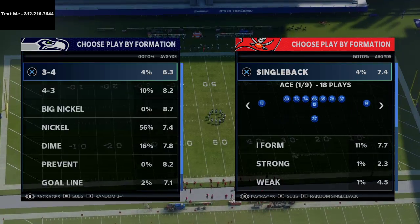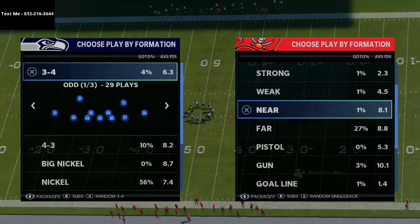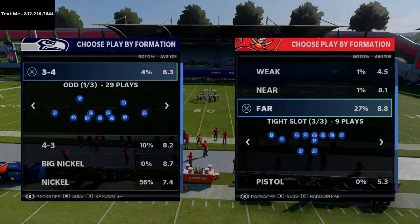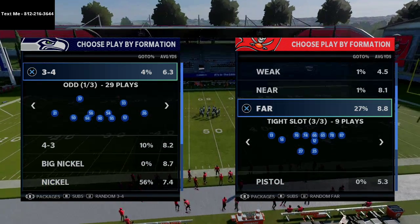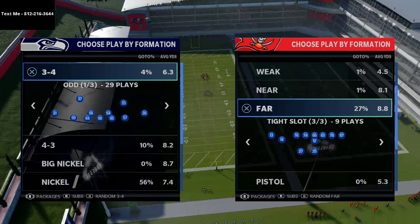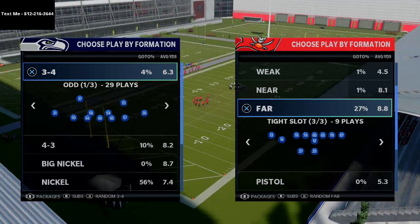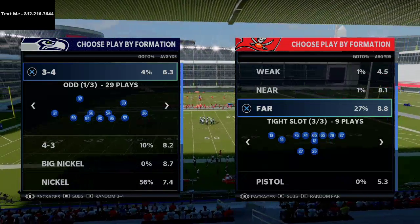I just released my text message membership where we talked about the west coast offense and the far tight slot. If you don't know what the text message membership is, it's where you can sign up for free to get high level schemes sent to your cell phone every single week. All you have to do is text me - my number is 812-216-3644. It's my personal cell phone so you can ask Madden questions as well, and I try to get back with everyone within 24 hours.